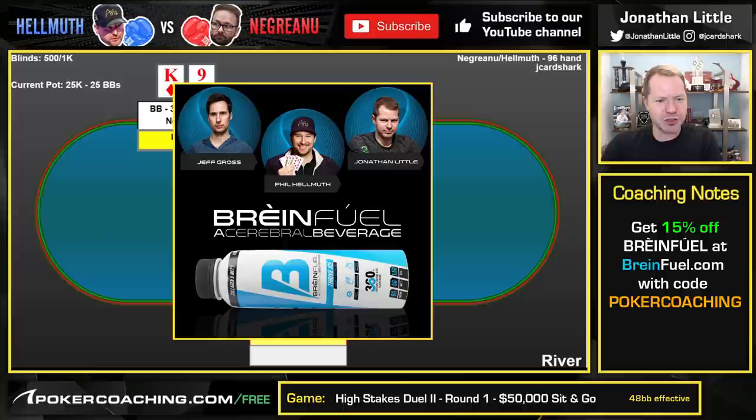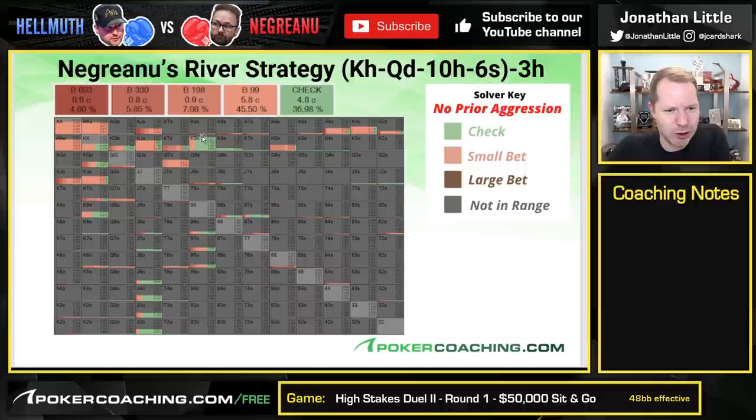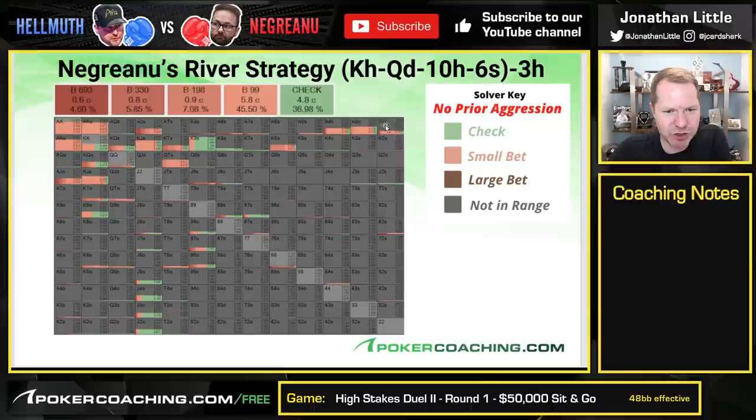Let's look at what Negreanu should do on the river first. Mostly he should not bet — notice King-9 checks, King-8 checks, all the King-X checks. If he had two pair, he should be betting. Notice the small bet size is mostly used with aces, kings, King-Jack for top pair weaker kicker, Queen-10 for weak two pair. The bigger bet size is being used with Ace-Jack for the straight, pocket queens for sets, pocket tens for sets, Jack-9 for straight, and low random flushes. So this is a spot where Negreanu probably should just check, but it bets small every once in a while. Now Helmuth has to decide what to do.